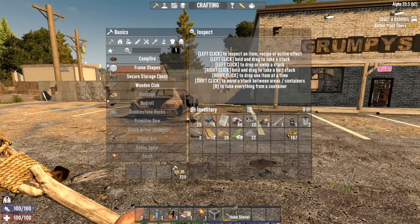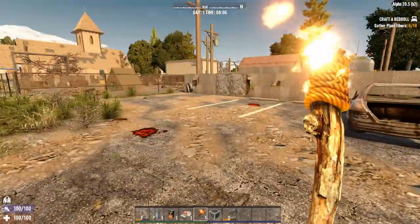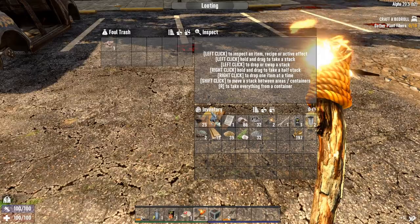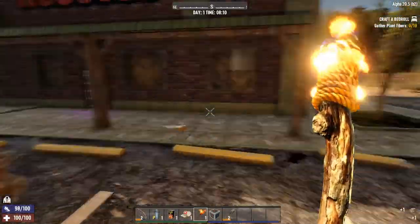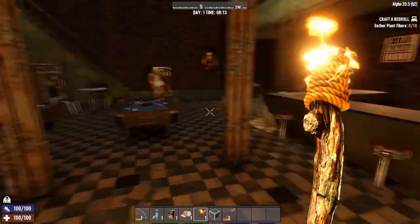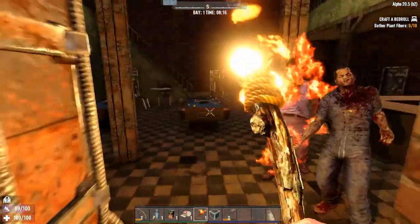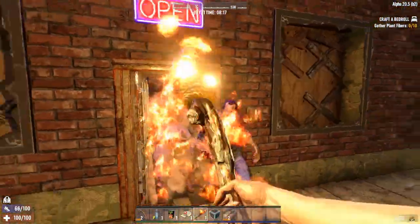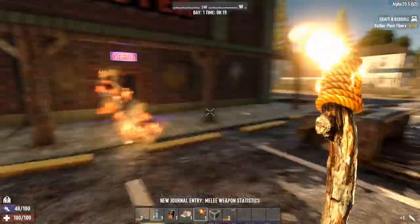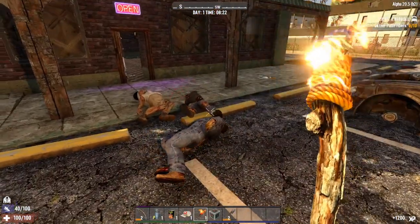Wait, how much does the damage compare to the torch? Ten. Ten. But the torch can't break. So the dude's wandering over that way. How about we have a look in the rooster first of all? As I was saying, we'll have a look at the traders once we actually get some more bits and pieces. We need to get our timing right. At least we can set them on fire. Get down. Nobody behind me. We got XP.